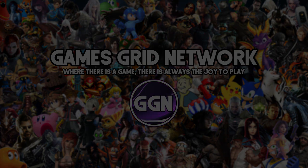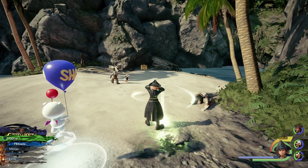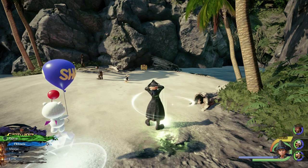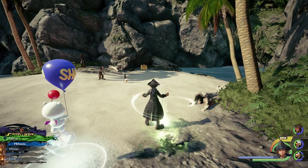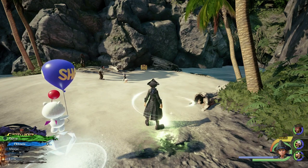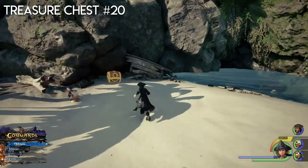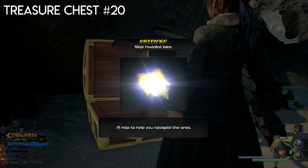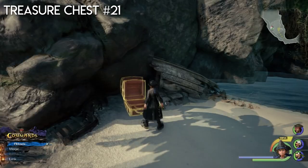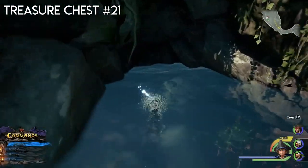Now let's get into the video. We're here at the first island where you go to in the game. First, go to this island and then use the save point at the end of the island to get to Port Royal. First, let's get the big chest right in front of us, which contains the map of this island. Then we want to dive into this cave.